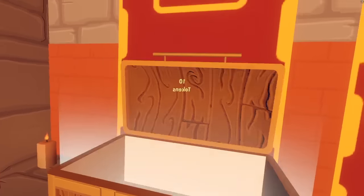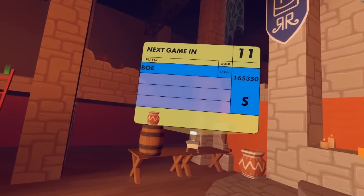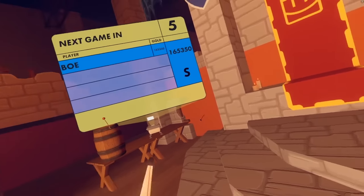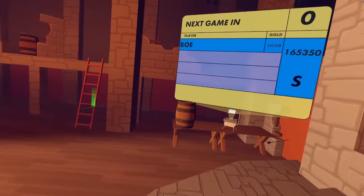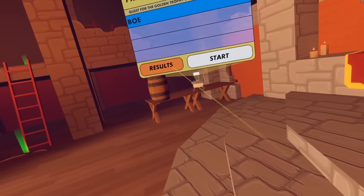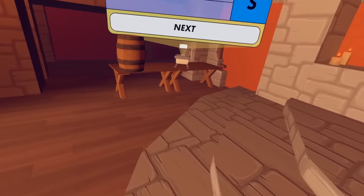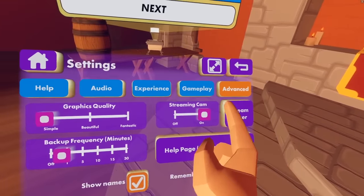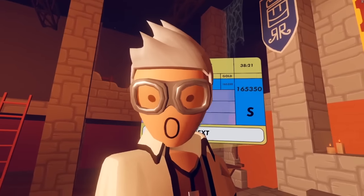Then you reap that sweet reward of ten tokens. And that is pretty much all there is to soloing Golden Trophy. It's pretty straightforward — just take your time, bottleneck enemies if you have to, don't let them get close to you, find something to stand on, find something to fall back onto.